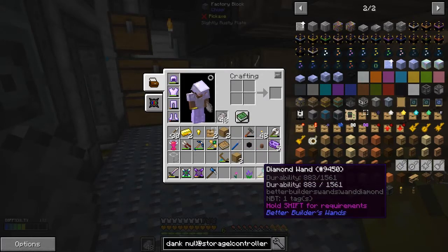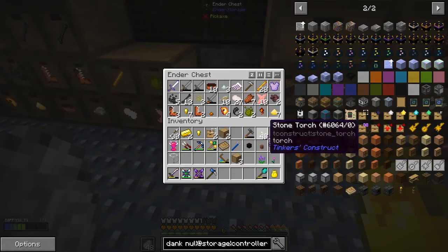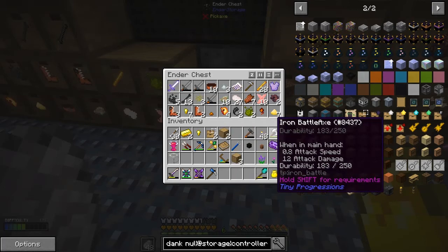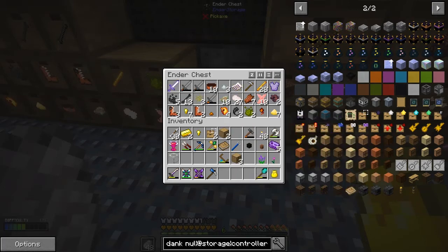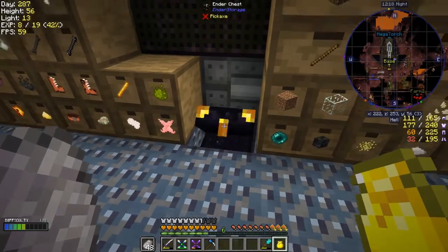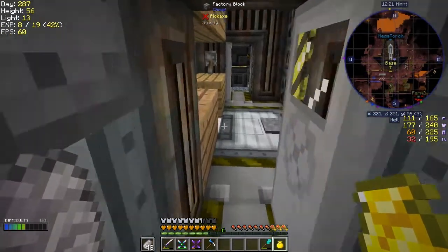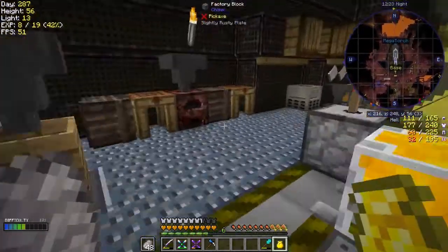The first thing we're going to do is make a key for some lavender and some primrose. The ender chest is coming in here so all the mob farms are producing stuff and putting it into here. What I need to do now is get that into these drawers.